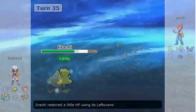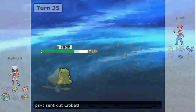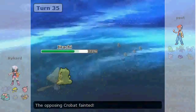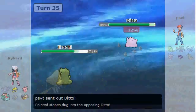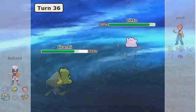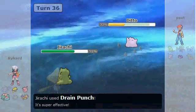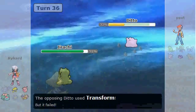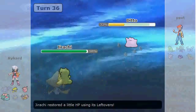It takes out the Clefable in one shot, which makes me believe this Clefable is specially defensive as opposed to physically defensive. He brings in his Crobat, it's going to die to Stealth Rock, and if you know how Ditto works with Impostor and Transform — if your opponent has a sub up, you can't do anything. He tries to Transform and it fails, so he's just left with Ditto by himself.